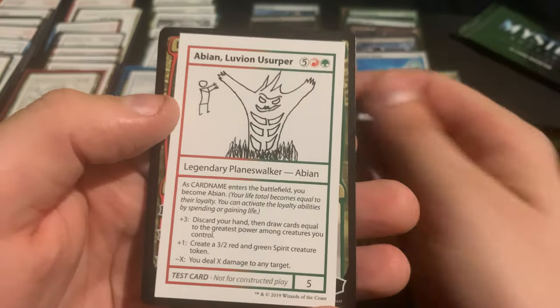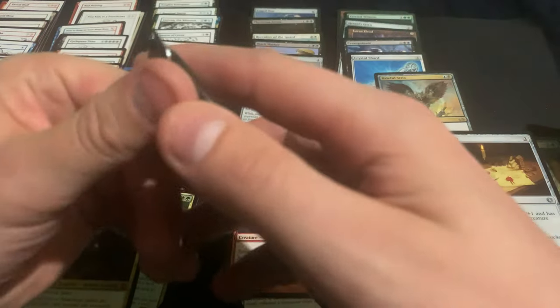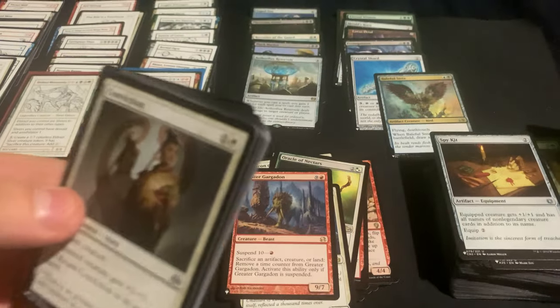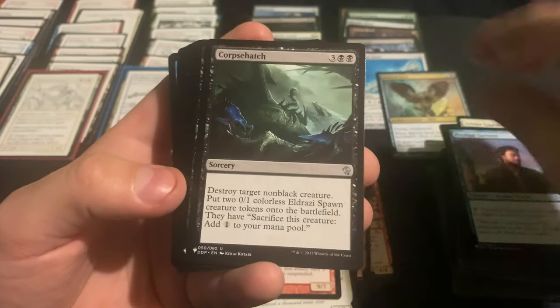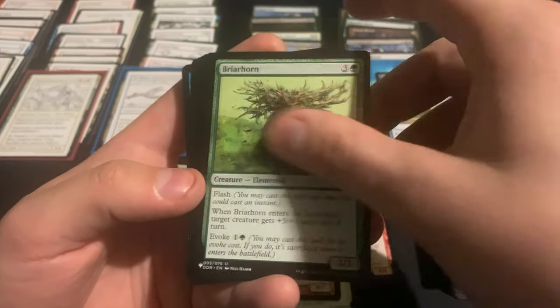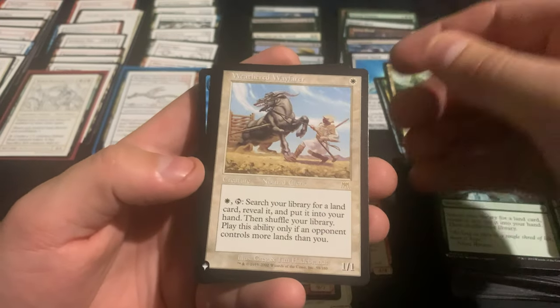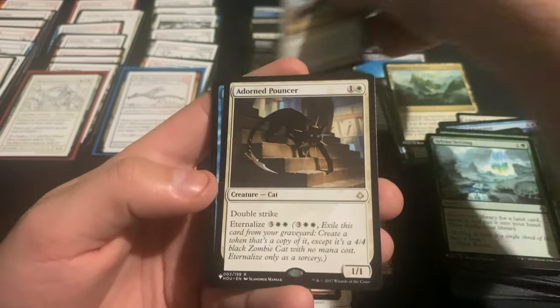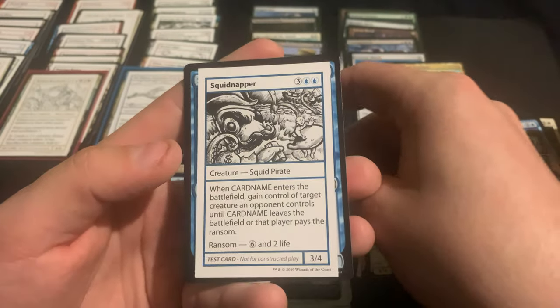With Ambent, Luvec Usurper, and Blast Pack. Guardian. Tatyova is decent, Unclaimed Territory is decent, the Wayfarer is relatively decent, the Pouncer, and a Squidnapper.